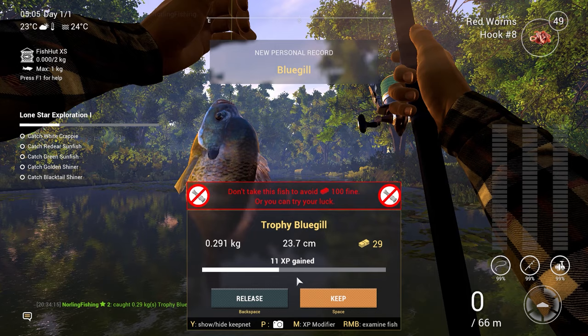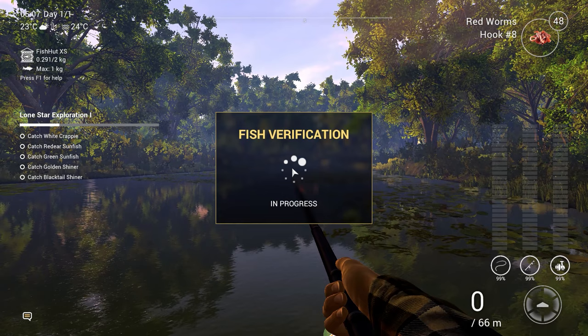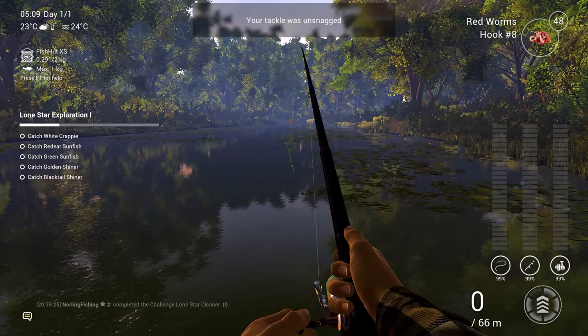This is a bluegill — and a trophy! Our first ever fish on the account is a trophy bluegill. I guess we have good karma from RF4. Unfortunately we cannot keep it without the advanced license. Let's take a photo for memory. Actually we can still keep it but might get a fine — let's gamble. We have been fined 100 bucks. Remember, gambling is bad!